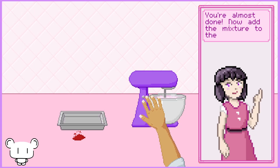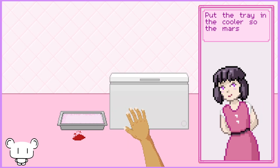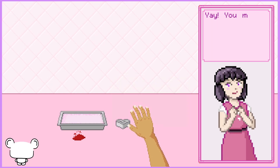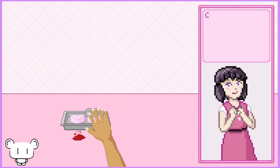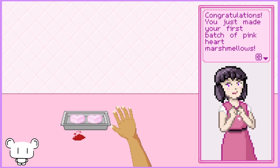You're almost done, now add the mixture to the tray. Fill tray. Put the tray in the cooler so the marshmallow sets. Okay, we better sell this for a lot — if this isn't worth anything, I'm going to scream. You made it to the final step: cutting the marshmallows into hearts. Congratulations, you just made your first batch of pink heart marshmallows. And we can probably make it nine more times — maybe 19, if we count our toes.